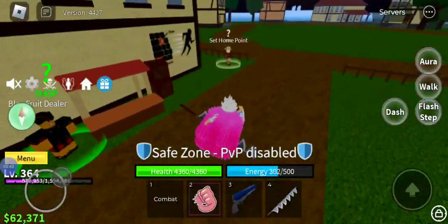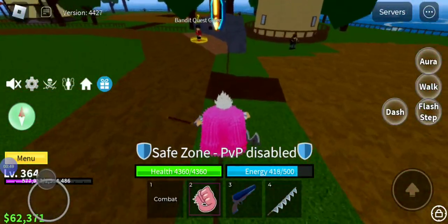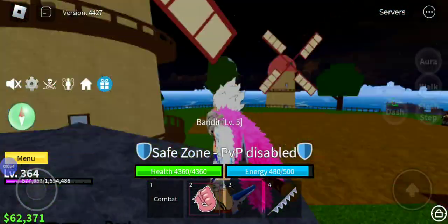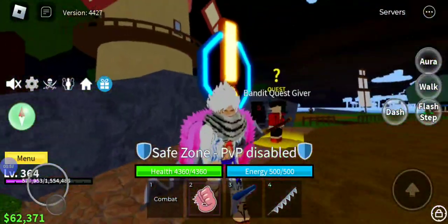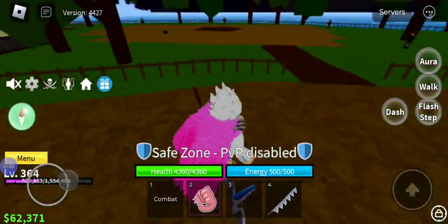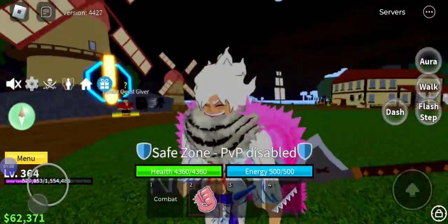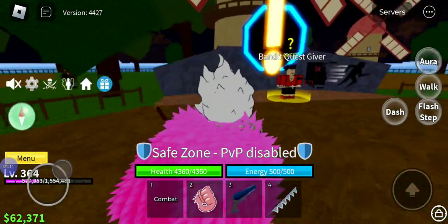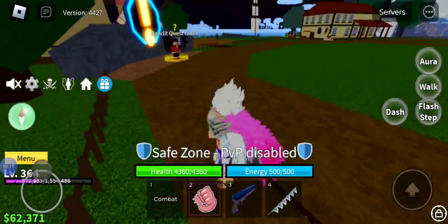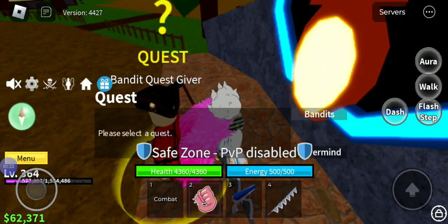People choose Pirate Starter because they're pretty new. You can choose Pirates, but I used to choose Marine because I thought Marines were better — until I actually watched One Piece. Now, Pirates are the choice. If you want to be like a good pirate like Luffy, choose Pirate Starter first, then come to the sky area and choose Bandits.